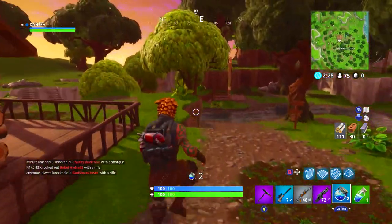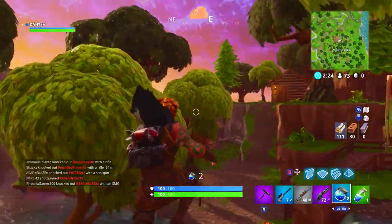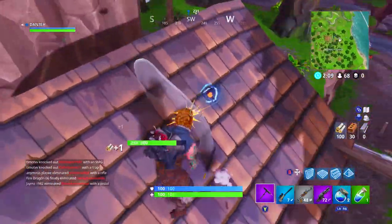Coming out of the lodge, if you head east, there is occasionally a chest that spawns underneath — or sorry, on top of the roof of this lodge here. The chest sometimes spawns above here, which it has.